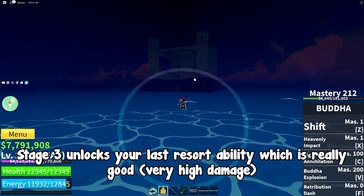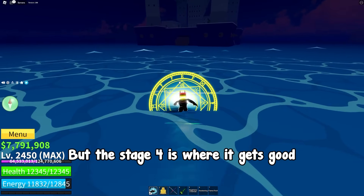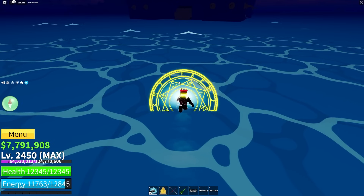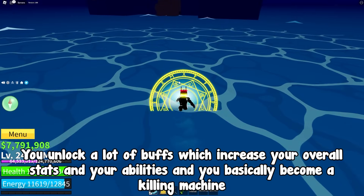But stage 3 unlocks your last resort ability which is really good — very high damage. And stage 4 is where it gets good. You unlock a lot of buffs which increase your overall stats and your abilities, and you basically become a killing machine.